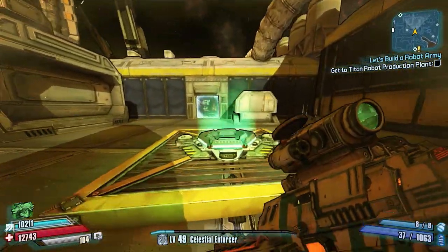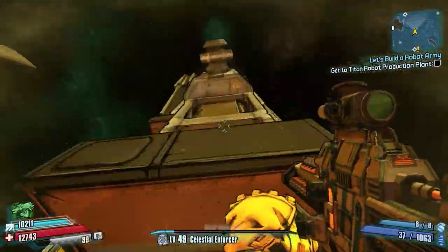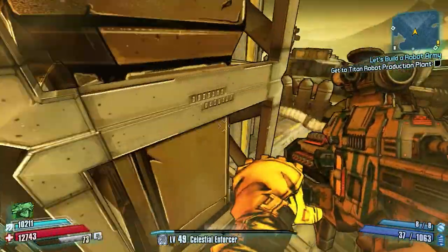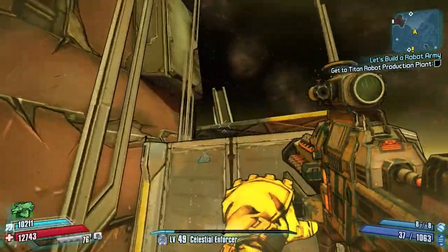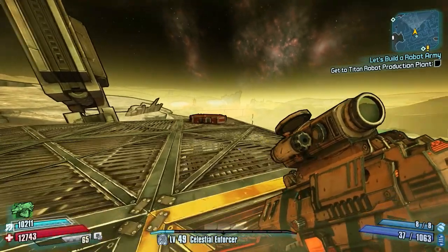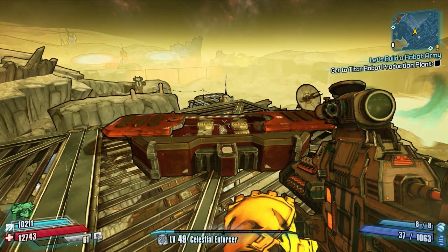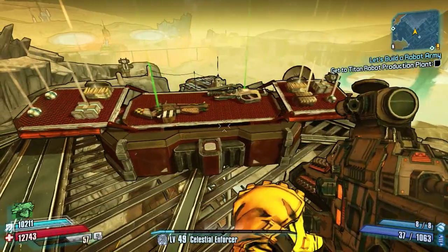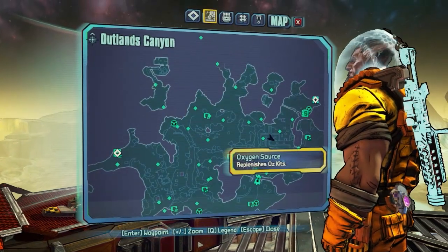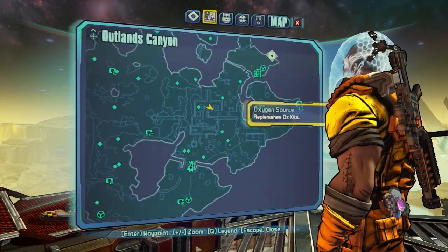Next we are further up towards near where you go to the Shock Slaughter Dome, in that area with a big little town full of shacks. This mission is a Badass Rank challenge where you've got to climb the tower. I've sped it up for you — pretty easy way to get up the tower, just follow what I did. Right at the top is a moon chest waiting for you. There it is on the map, towards the right-hand side — you'll see the big structure on the mini-map.